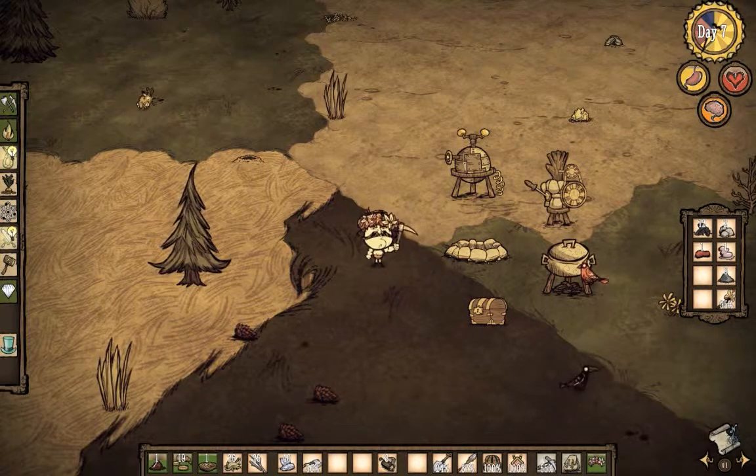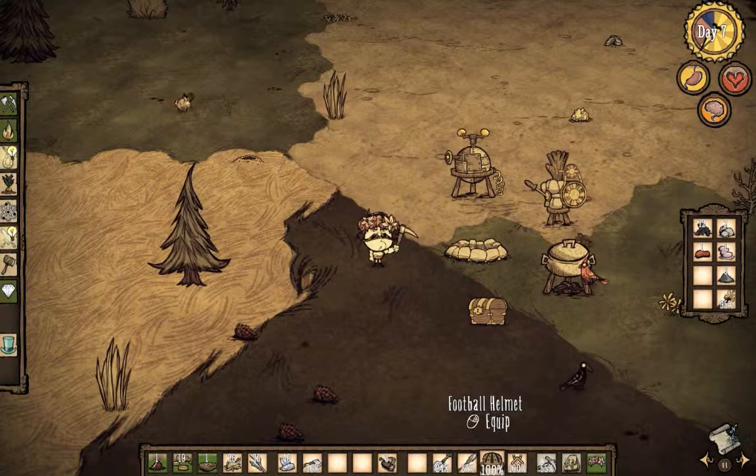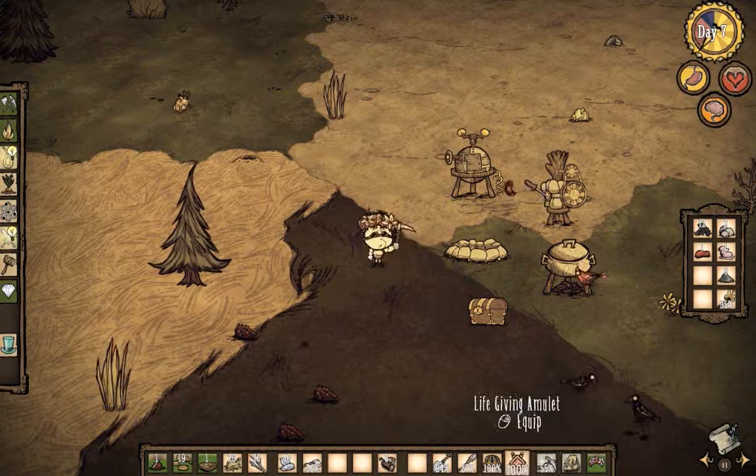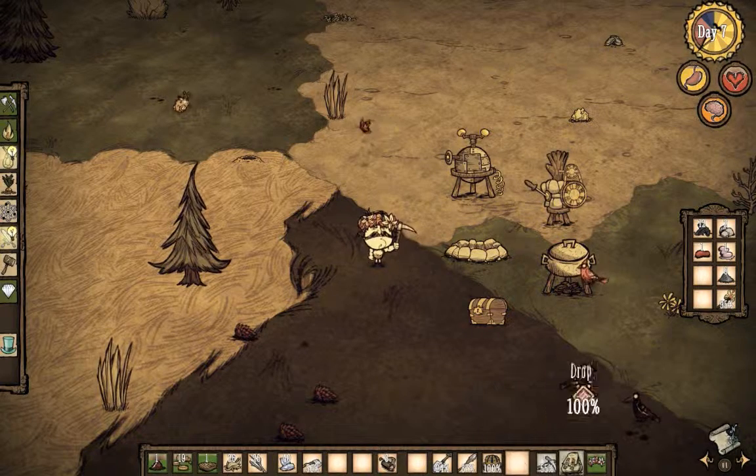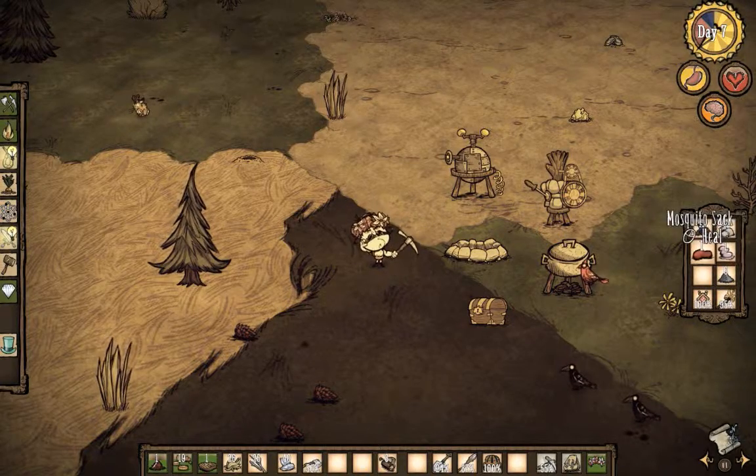Let's see what we've got going on. We started building ourselves up some defenses - we've got a spear, we've got a helmet. So when hounds inevitably come, we've sort of got defense. We also have a life-giving amulet. Did we dig that up? I don't quite recall, but I mean, we must have.